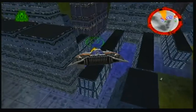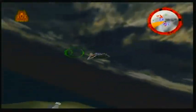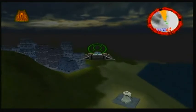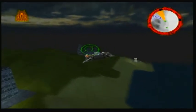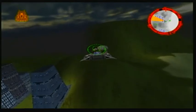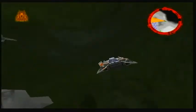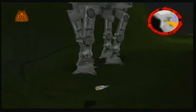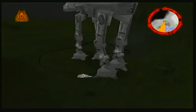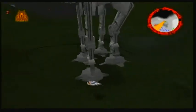We spotted an Imperial Walker on approach to the Capitol Tower. Use your harpoons and tow cables — go for it. Go for the legs. Activate her food. One more pass. She will out. Let her go.